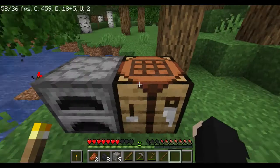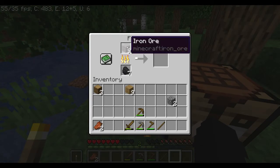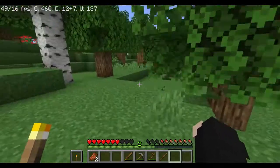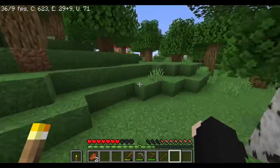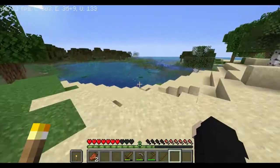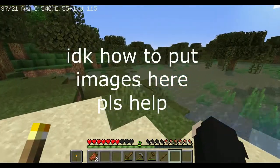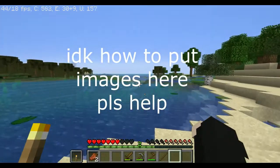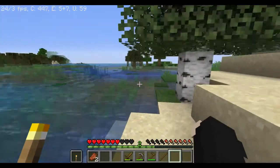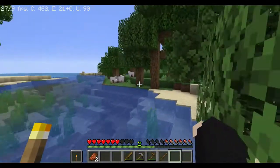We want to smelt our iron, so put the iron up here, coal down there, and then it will smelt over time. Now we want to find some sugar cane or an egg — basically we want to find both. Sugar cane is used to make paper and sugar, but we're gonna need the sugar.